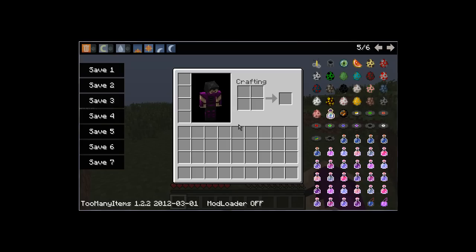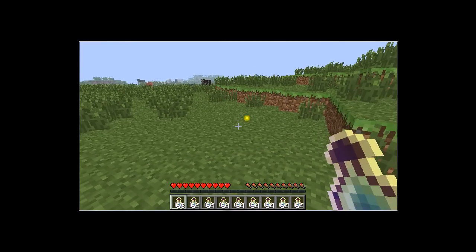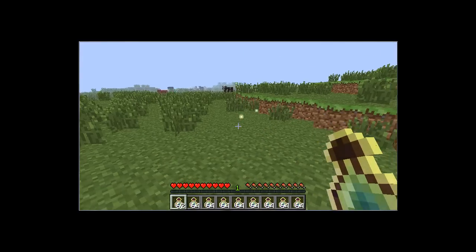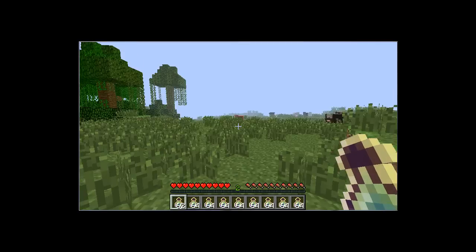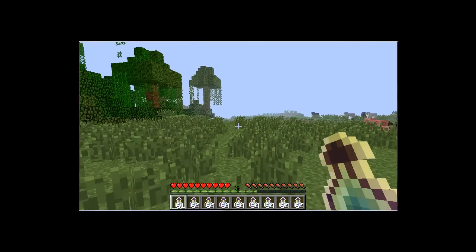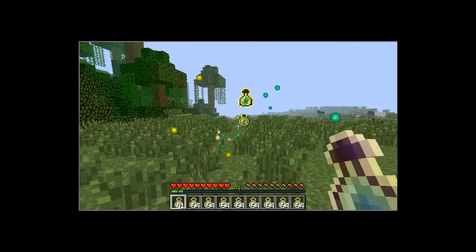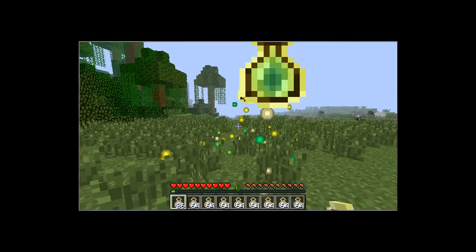Moving on to the main part of this video — Bottle o' Enchanting. We're going to give ourselves tons of these. Basically, you right-click to throw it and it gives you an XP orb. There you go! Throw it again, get more XP. You throw it again, gives you much more XP. And if you throw tons of these at the same time, like I'm doing now, you get tons of XP.